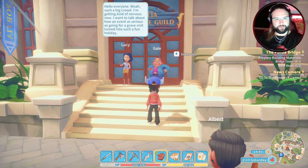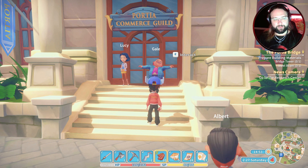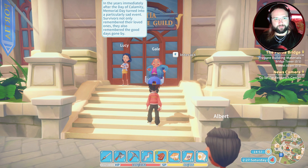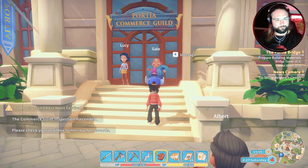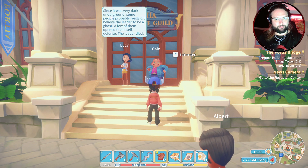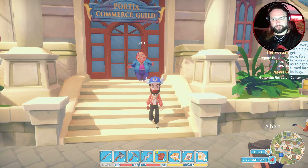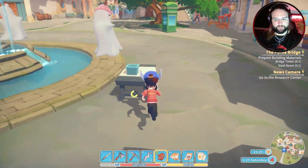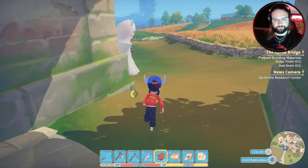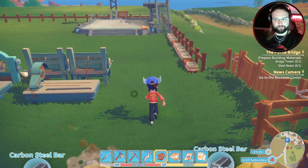Hello everybody. Well, it's such a big crowd, I'm getting kind of nervous now. I want to talk about how an event as serious as going for a grave visit... Anyway, a little bit quick for me. As far as we not only remember their loved ones, they also remember the good days gone by. Since it was very dark on the ground, some people probably really did believe the leader to be a ghost. A few of them opened fire in self-defence. I don't think I even need to be here, do I? It starts in two hours.